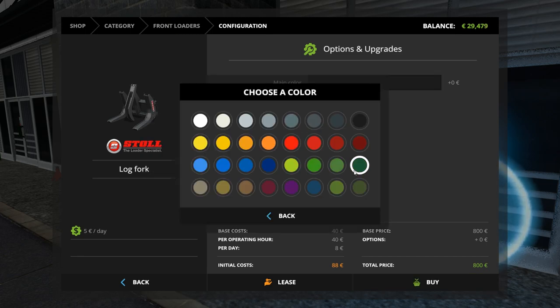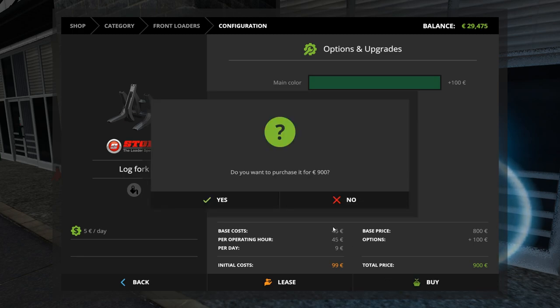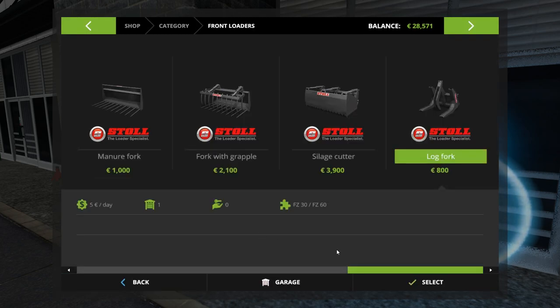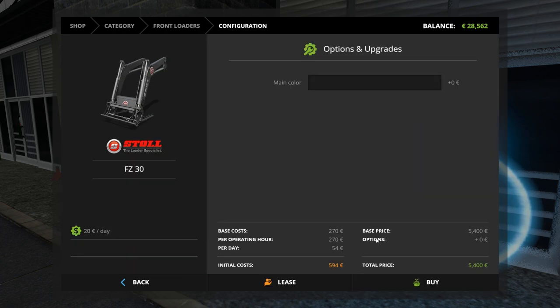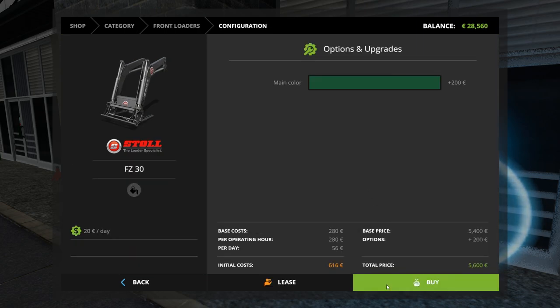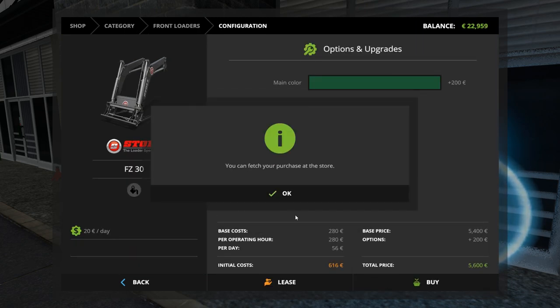Main color — I could switch the color. That's really cool. All right, let's buy that for $900. We can purchase that from the store. Let's go ahead and buy this one for $5,000. Select main color — we're going to go for the same color scheme. Buy.